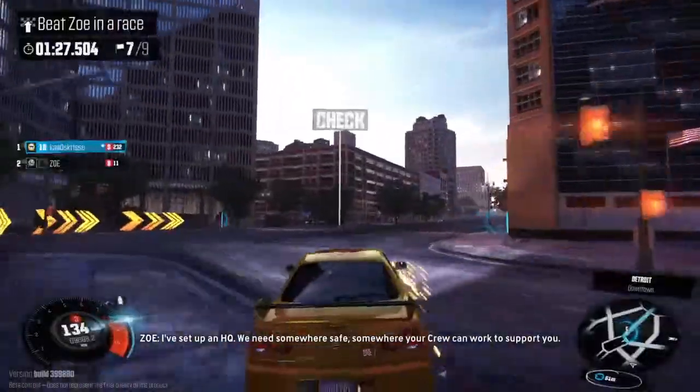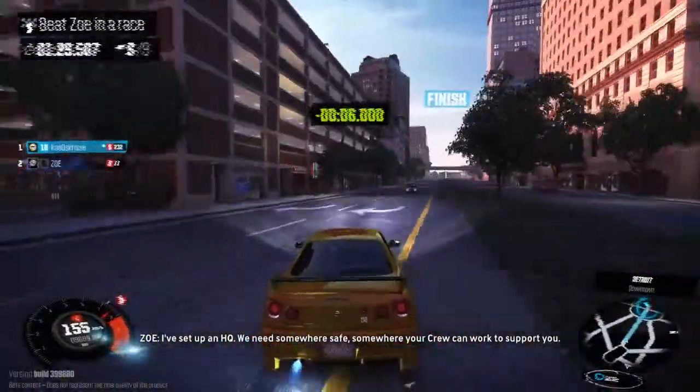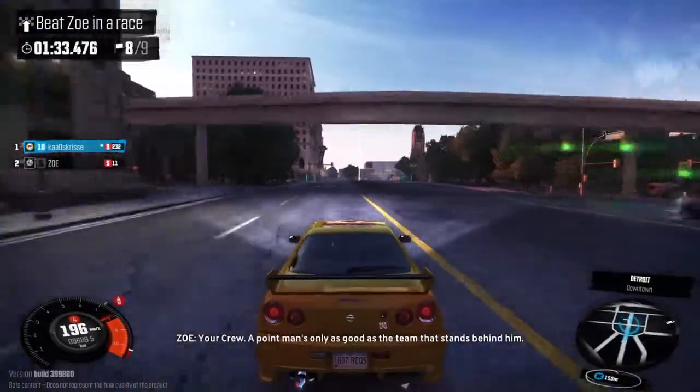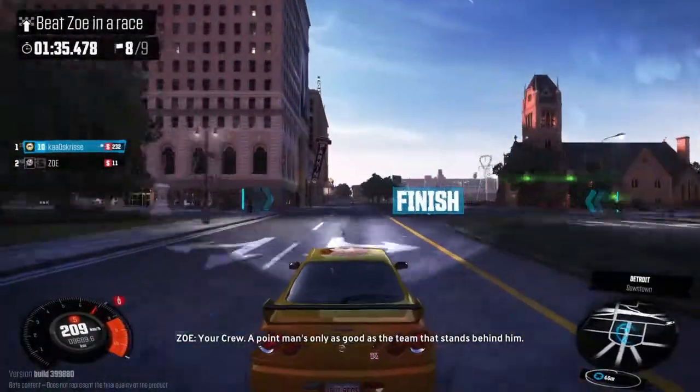So where are we going now? I've set up an HQ. We need somewhere safe, somewhere your crew can work to support you. My crew? Your crew. An appointment is only as good as the team that stands behind you.